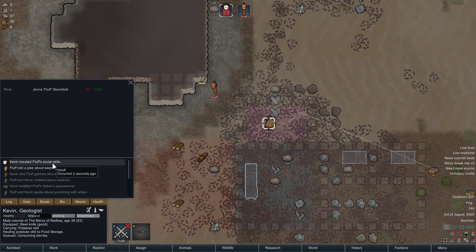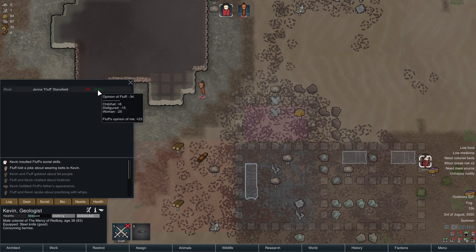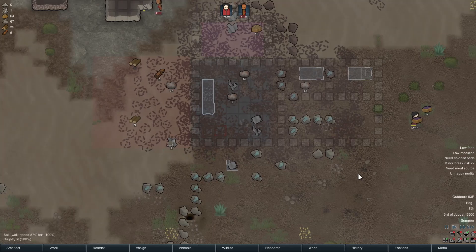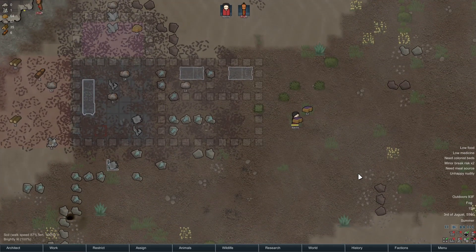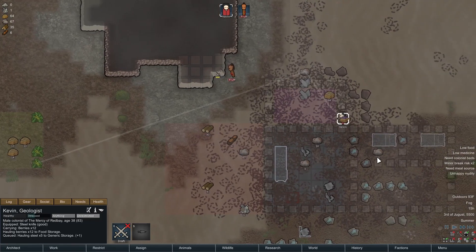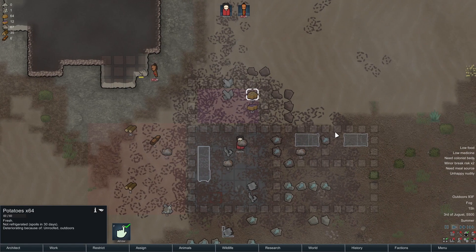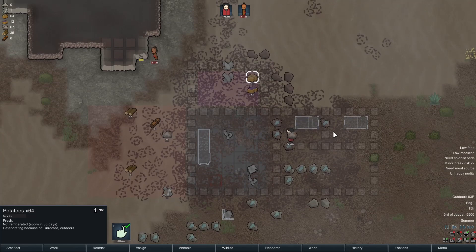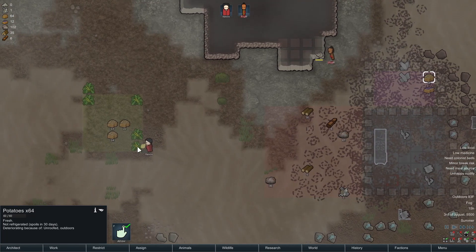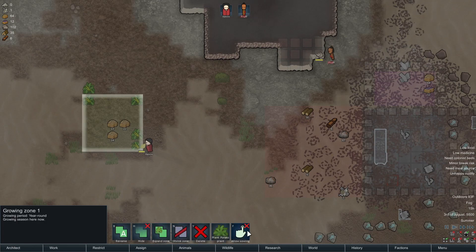Kevin insulted Fluff's social skills — I don't think she's the one that needs insulting. 64 potatoes! That's a lot. You can boil them, mash them, put them in a stew, fry them, chop them up — there's a lot of things you can do with potatoes. Also, we're now going to allow sewing since there's two people to sew.